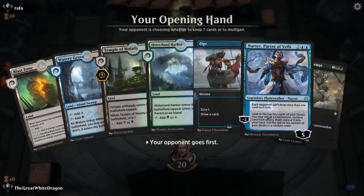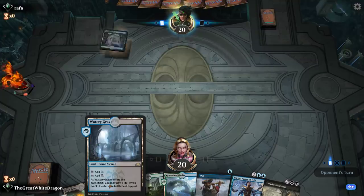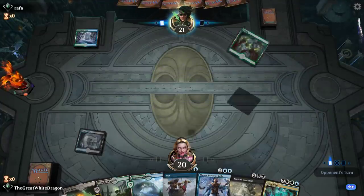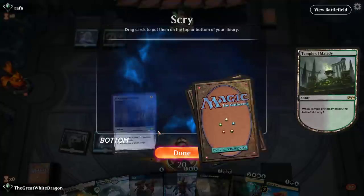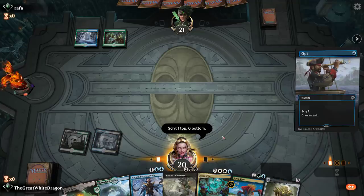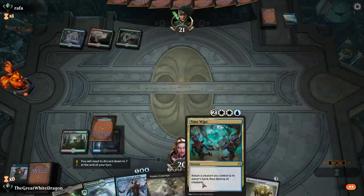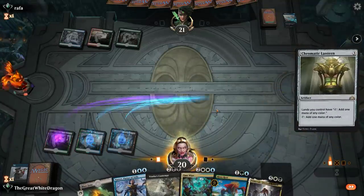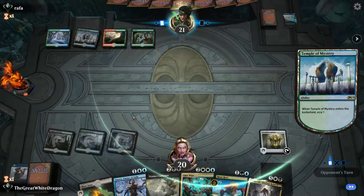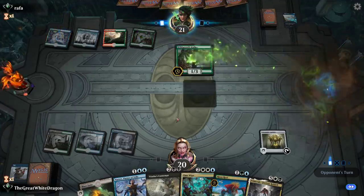Here we have four lands and we start with an Opt and a Narset. That's pretty cheeky. Watery Grave is gonna be the play. We have some removal — a Narset, four lands, a Vraska because that's playable. Risen Reef! I will actually take that — it's gonna completely fix any mana problems I ever had. It's a birds deck — that's actually completely feasible and dealable with. Suddenly the issue with mana has been alleviated for pretty much the rest of the game.